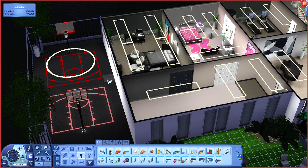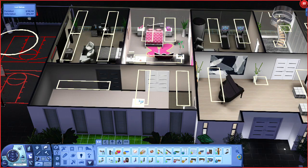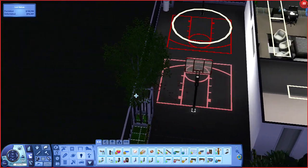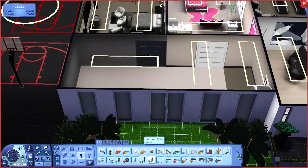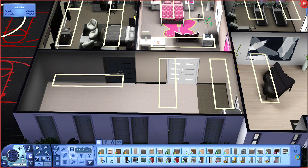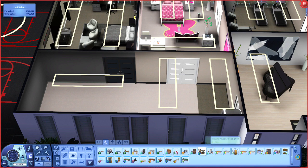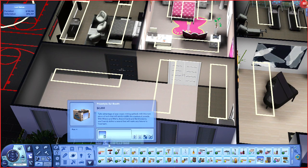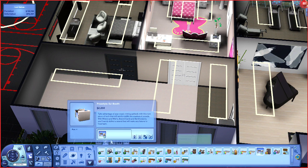I need to get one of the microphone things they have at the radio station. So what can I make this area right here? I've got the home gym already — that area is too small to be a swimming pool. Any ideas what I should make this? It's too small for a bowling alley... or maybe it isn't. Sounds kind of ridiculous but my houses usually are ridiculous.